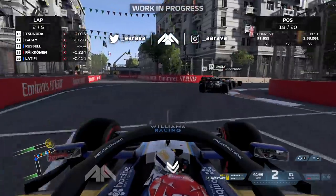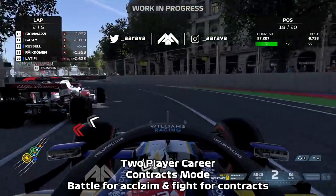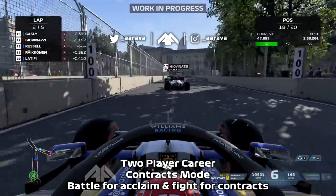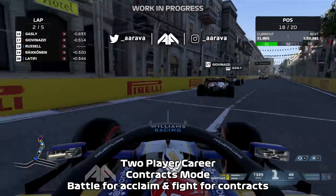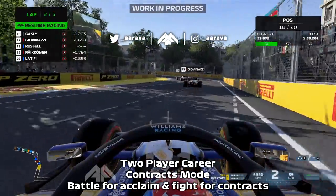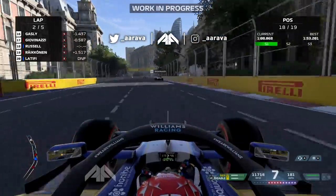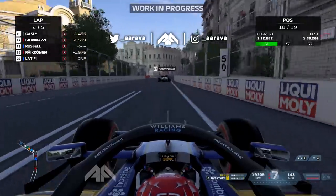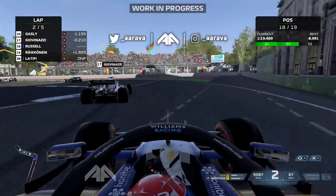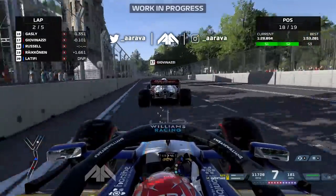Moving on to the new game modes: the two-player career actually has two different versions. You can do Contracts Mode — racing against your friend, competing for the best seats in Formula One, building acclaim and fighting for contracts like in single player career. Or you can play co-op career mode where you work together to become a championship-winning team, not competing against each other for contracts. This career is essentially the exact same driver career single-player experience but with a friend, engaging with rivals, contracts, R&D, vehicle management, and meet the press.